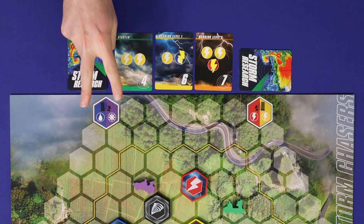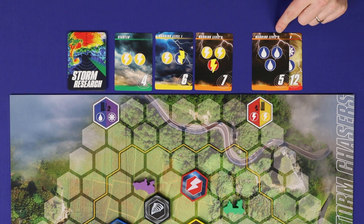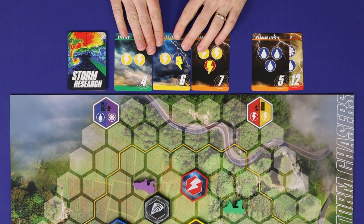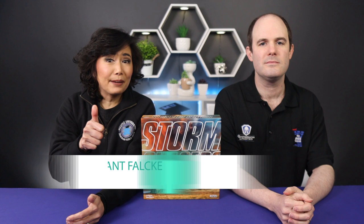The game ends after each player has played as the storms once, or in a two-player game after each player has played as the storms twice. To determine your final score, count up the numbers showing in the bottom corner of each storm card that you've completed, and then add one point for each leftover lightning bolt on an incomplete card. The player with the highest score wins. In the event of a tie, whoever had the most lightning bolts on cards currently breaks that tie, and if still tied, victory is shared. And that's how to play Storm Chasers the game. If you find this video useful, please help us by hitting that like button and subscribe to the Dice Tower if you haven't already done so. And if you have any questions, comments or feedback, please leave that in the comments section below. Thanks for watching and see you next time!